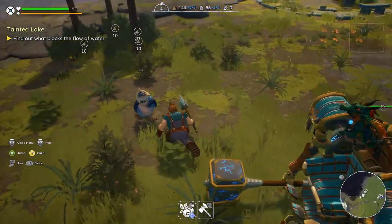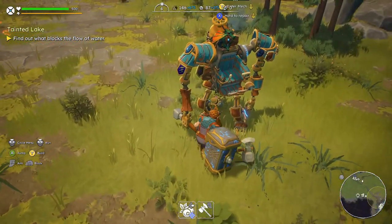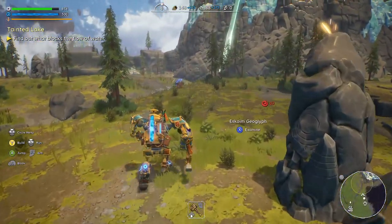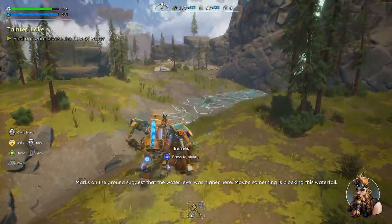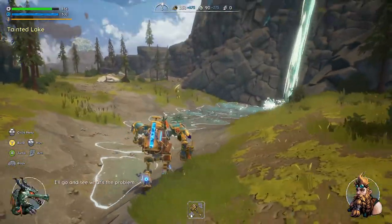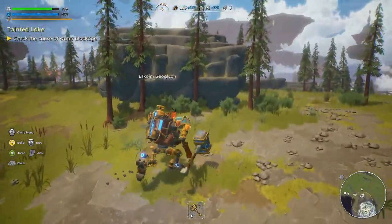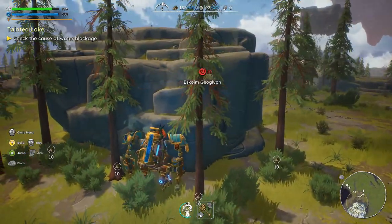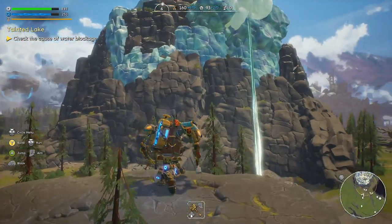Let's see if they got this guy so you can do anything with him — can't even pet him yet, okay. The bark on the ground suggests the water level is higher here — maybe something is blocking this waterfall. I'll go and see what's the problem. Before I go up there, I'll put this guy on safe land just in case.